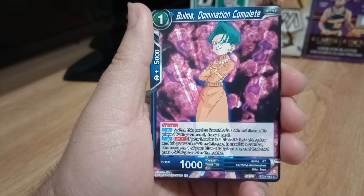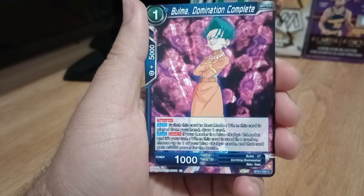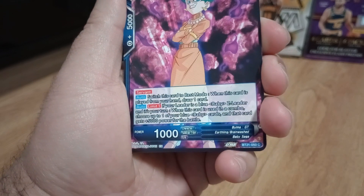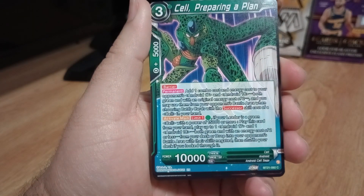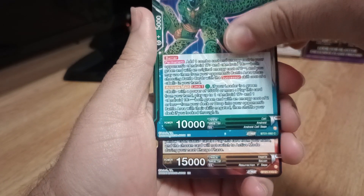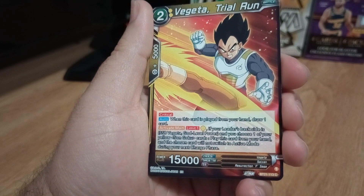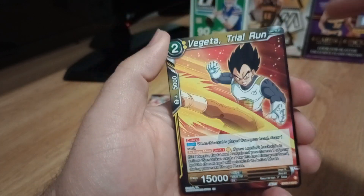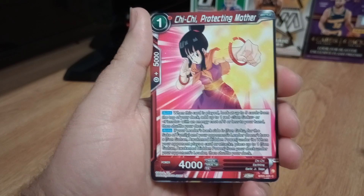Bulma — that's when she got taken over by Baby or something, can't remember. That's why she has that look. Common, yeah, from the Baby Saga. Pretty cool that it says it down there. Brainwashed. There's Cell, Preparing a Plan — another common. Vegeta, Trial Run — another common here. Special traits. And I like the bottom part where it explains some stuff. Chi-Chi, Protecting Mother, on a common card.